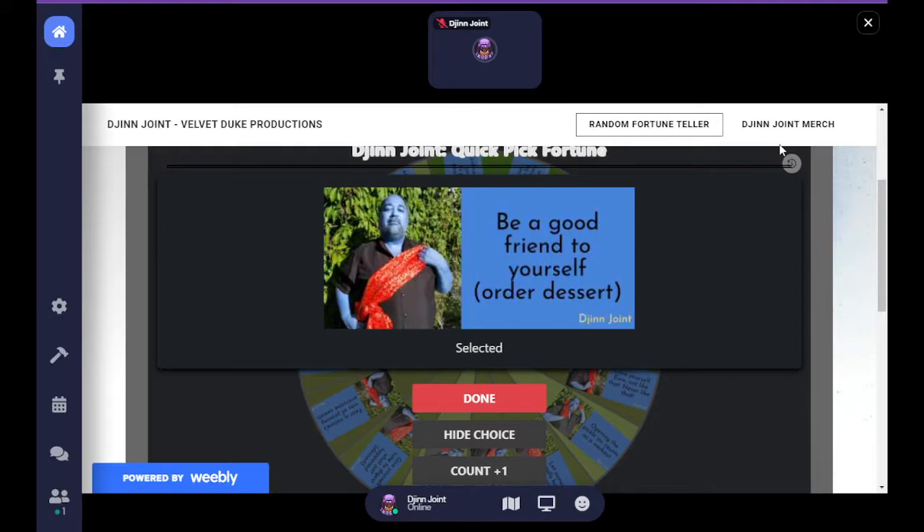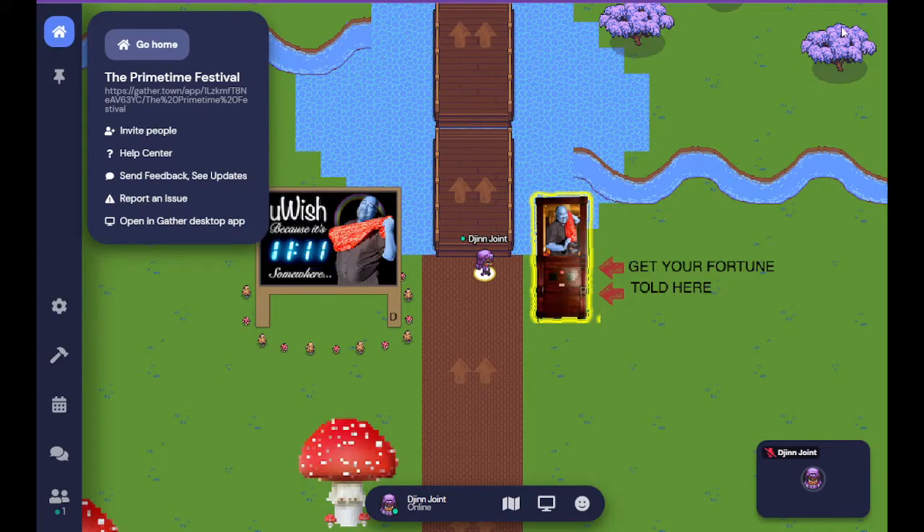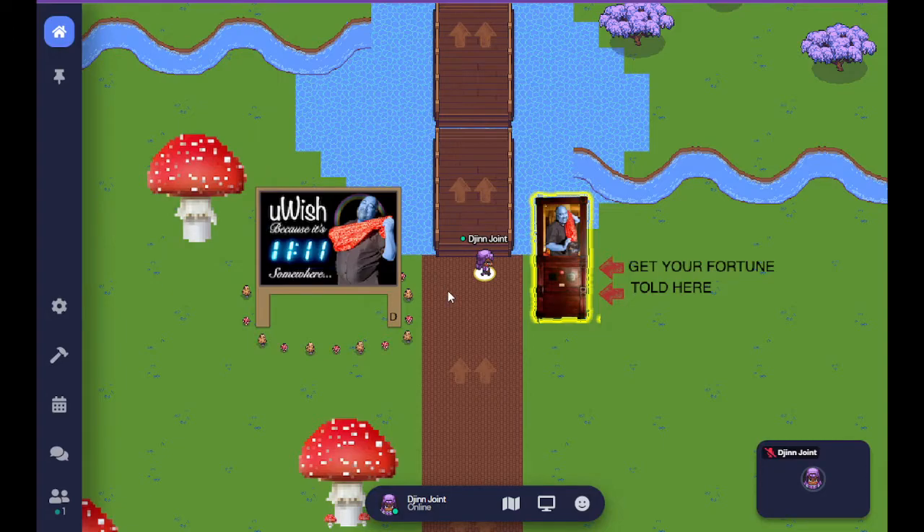When you're finished with an interactive element, to return to the world, click the X in the top right of the browser. You can also use that interface to reset your experience. We're going to cross the bridge and go now into the official space — this was just a preset getting you ready for what might happen once you enter.